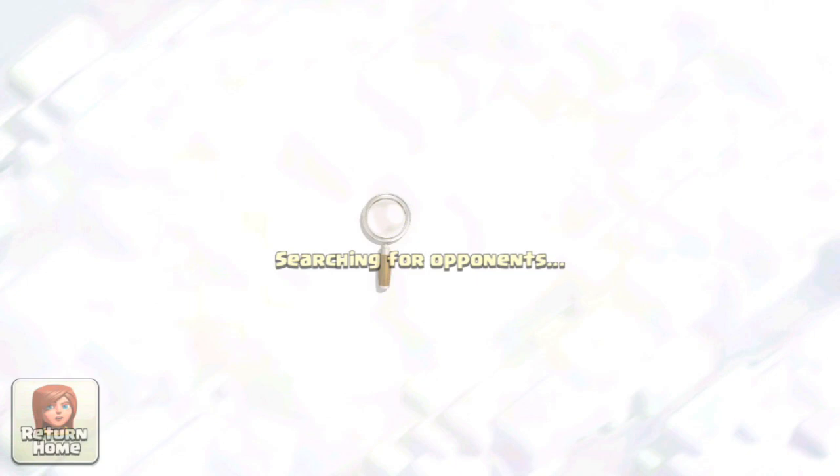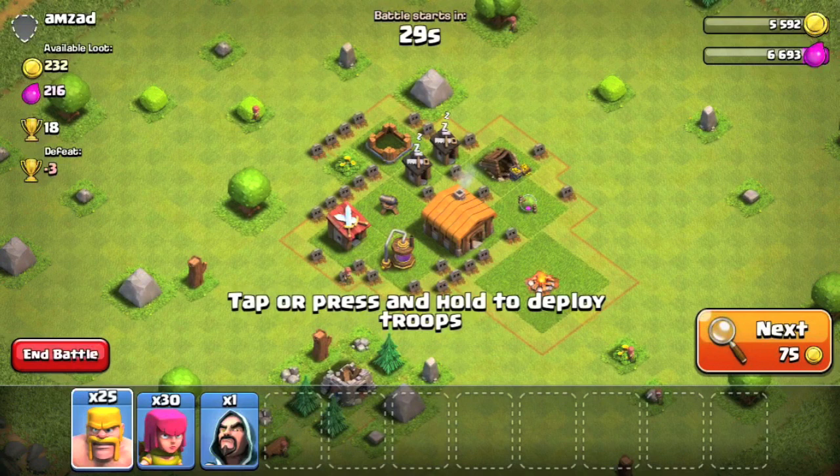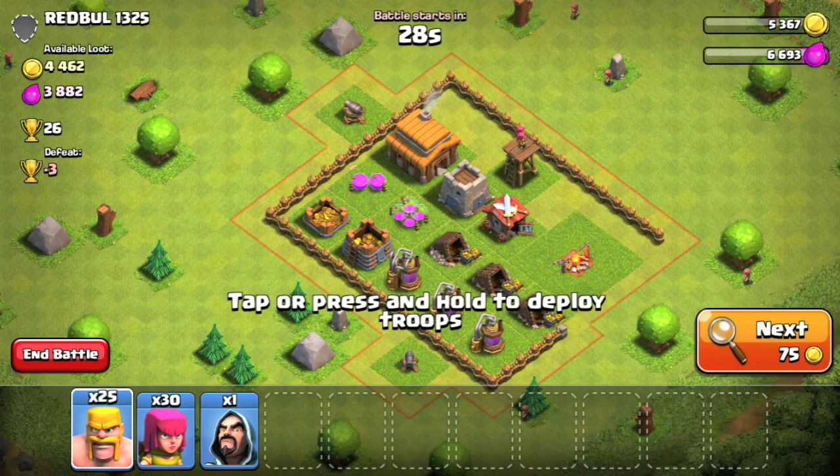As I was explaining in the first raid, the main thing you want to look for is the gold and elixir available for you to steal, displayed in the top left whenever a village is shown. Don't worry about your trophy level at this stage — you'll get attacked quite a lot and you'll climb trophies quickly. Before you know it you'll be in the Bronze League, and this is good because the higher your trophies, the harder your opponents tend to be and the more loot they tend to have available to steal.